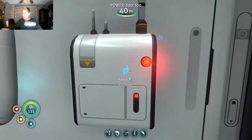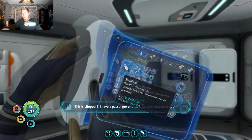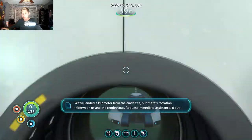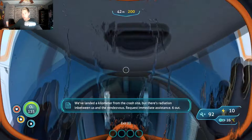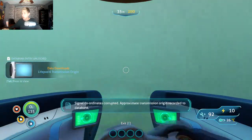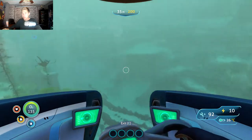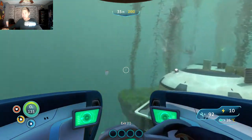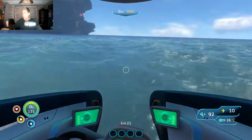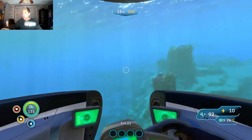We are ready for this distress beacon. Plan re-recorded distress call - this is Lifepod 6. I have a passenger on board, coordinates attached. We've landed a kilometer from the crash site but there's radiation in between us and the rendezvous. Request immediate assistance. Six out. Signal coordinates corrupted - approximate transmission origin recorded to data bank. Does that mean it's going to be like a search the vicinity kind of thing? I don't know what to do.